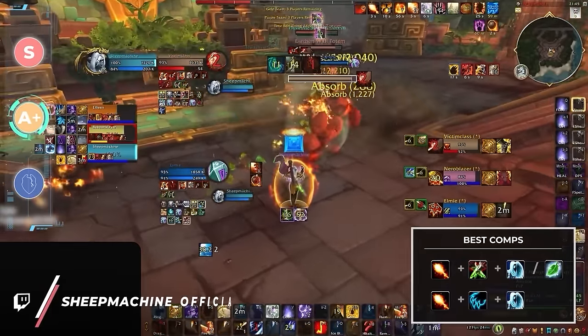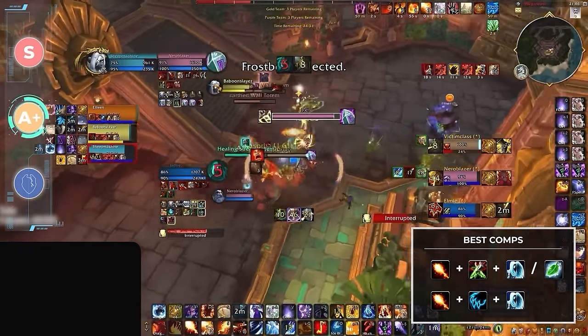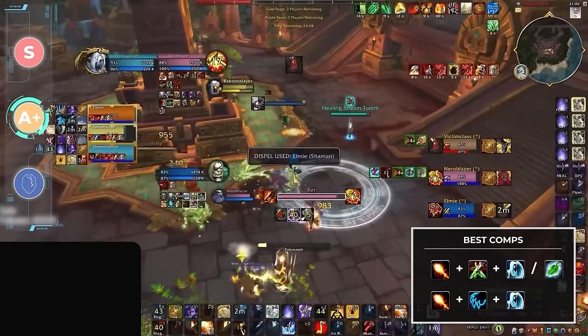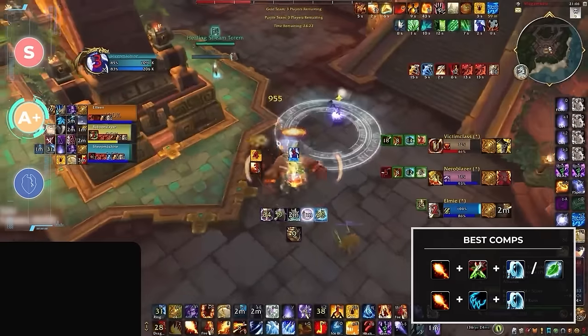To wrap up our A-plus tier, we have fire mage, whose best comps really haven't changed since the last time we met. RMP seems to be the best overall option, with assassination of course being the rogue of choice. This comp is going to give you exactly what you need — lots of control, a mix of spread pressure and single target burst, you already know the drill. And of course, you can always substitute the rogue for a feral druid for some FMP.